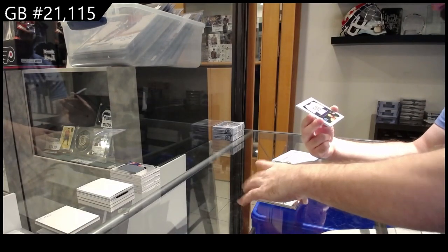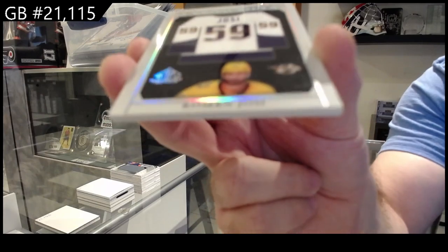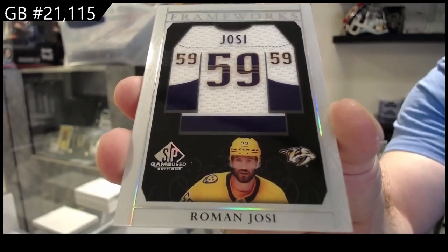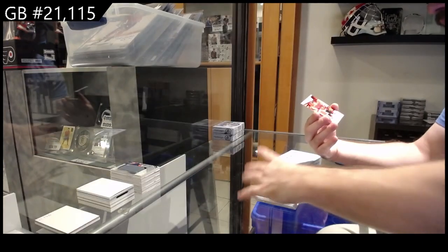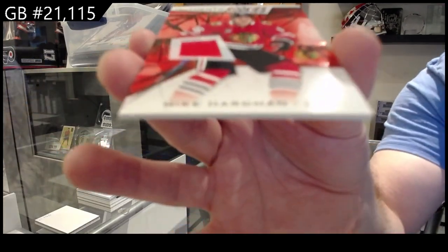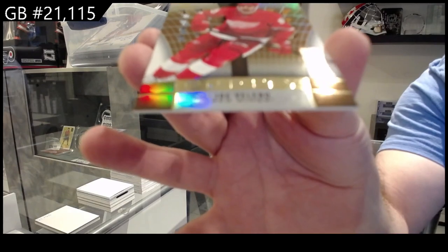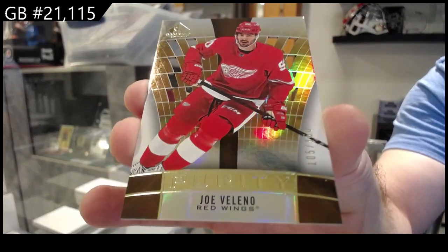We've got for the Nashville Predators Frameworks of Yossi, for the Chicago Blackhawks Hardman jersey, and we've got number to 150 Purity Valeno for the Red Wings.